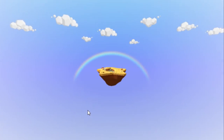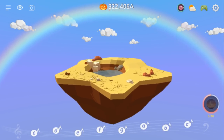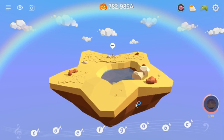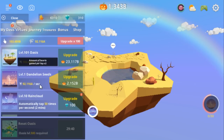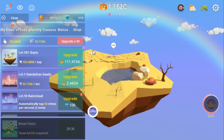The cool thing about the game is that the island is procedurally generated. My last island was sort of a round shape. Now I have a more desert-like, star-shaped one. We're not entirely sure if weather affects how the island grows. As you can see, I have reset many times — totally not through an autoclicker script or anything like that. Definitely.